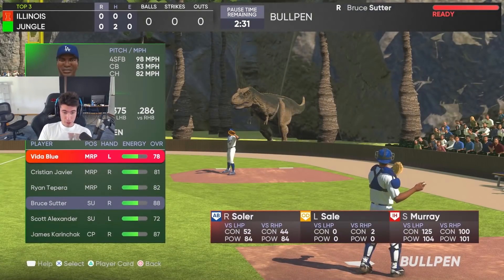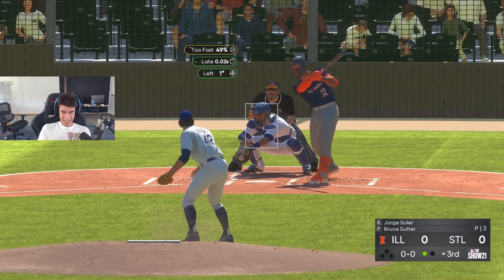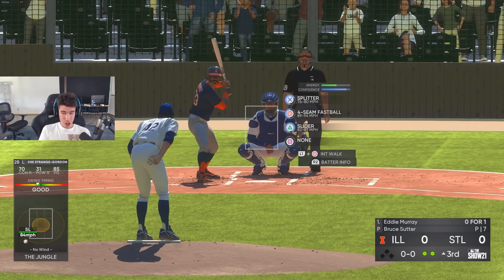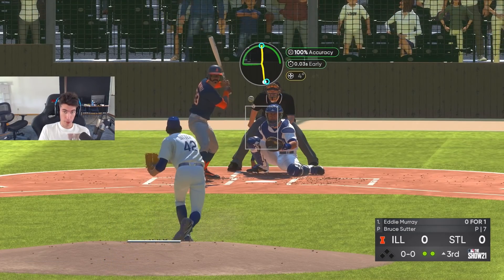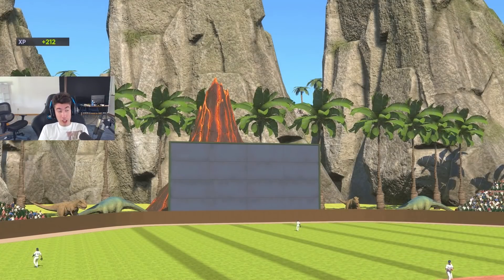We've got to pitch this inning, hopefully not allow any runs, then try to walk it off next game. Striking out Jorge Salaire. This has been a good game — I wish I would have gotten more of the relievers we needed. This Sutter card seems like he could actually be kind of nasty — that splitter is good, got good control. We're gonna try our best to walk it off.